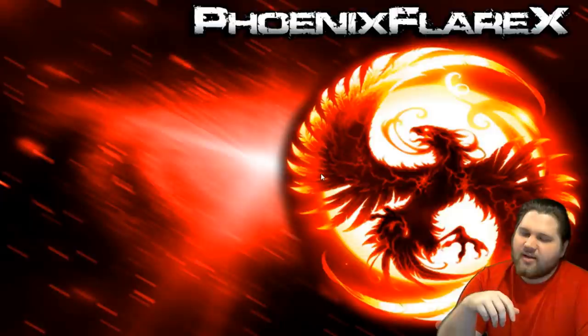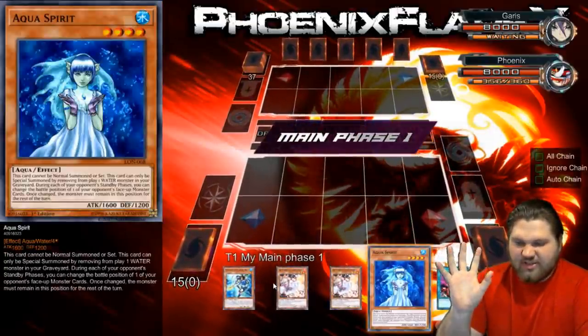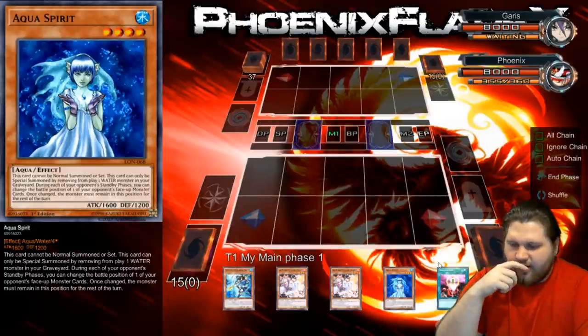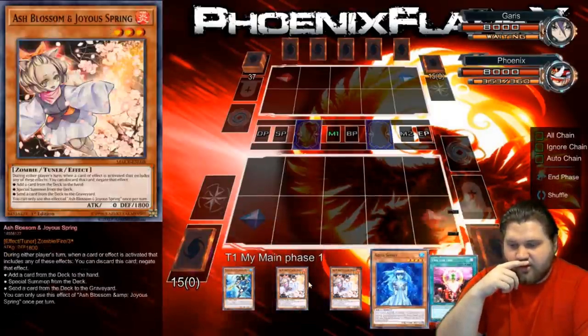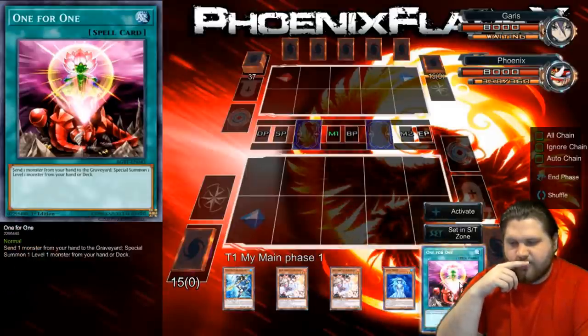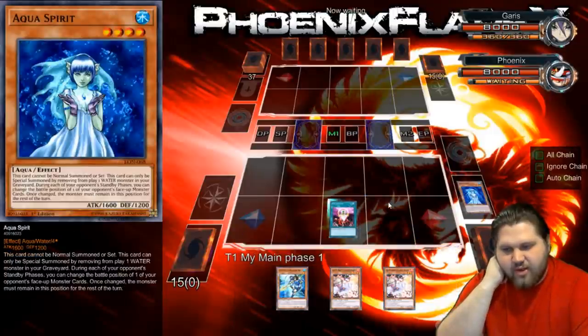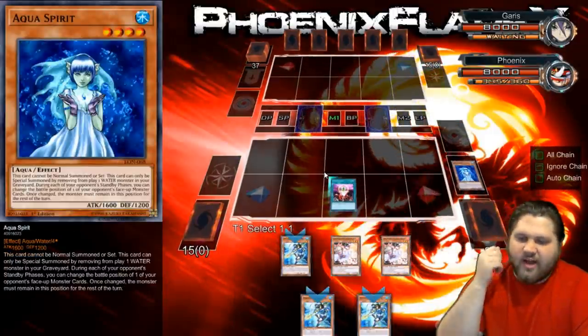I still haven't clocked a lot of time with this deck, so I'm still not super familiar on what all these combos specifically do. I'm pretty sure it involves me one-for-one discarding the Aqua Spirit, because keeping the Neptibus in hand is going to be more value there. Awesome, no Ash Blossom!